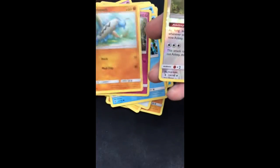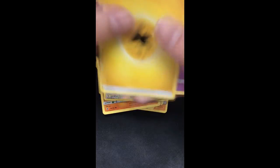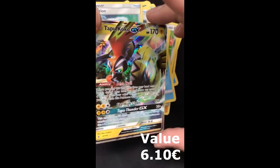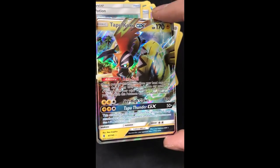There is another code. The new Coco GX is our rare card.